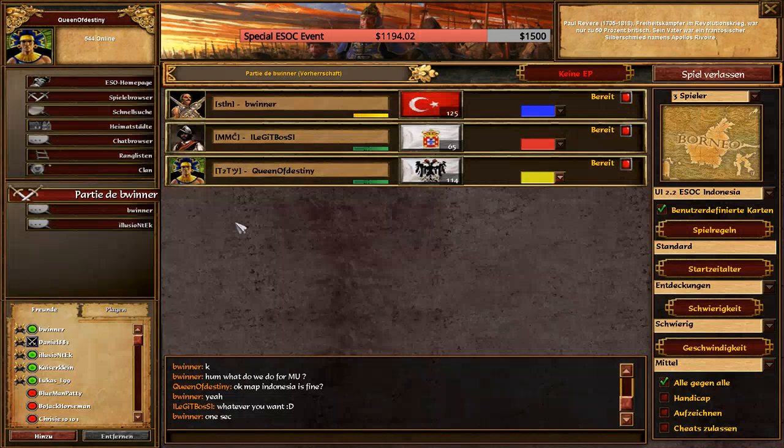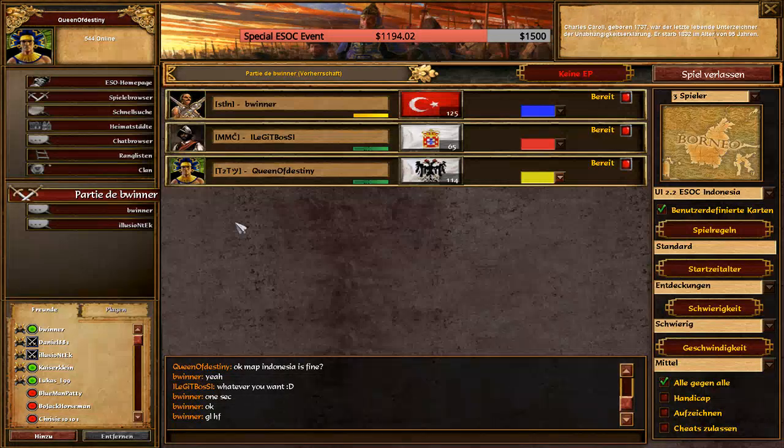So players should probably pick some water-strong civs like Portuguese, Brits, or Aztecs. It's going to be interesting because water has been changed on EP — fishing boats are a bit cheaper, 70 wood each instead of 100 wood. The schooners have been nerfed, and the warships have been nerfed as well.